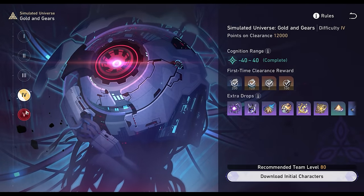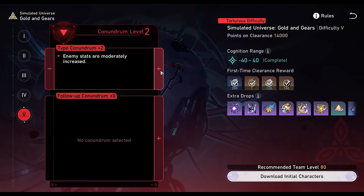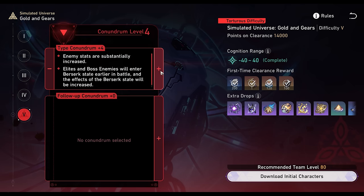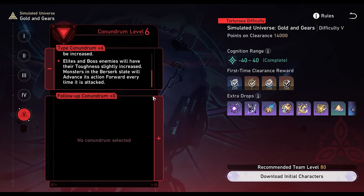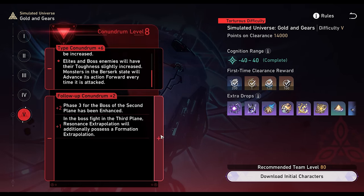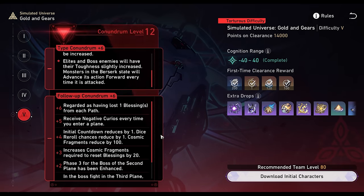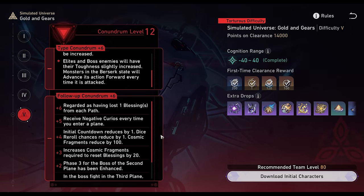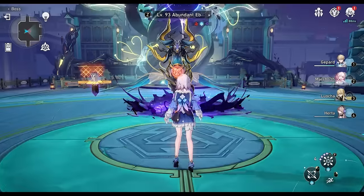In GNG, after clearing difficulty 5, there are 12 additional difficulties that unlock, each adding modifiers that either increase enemy stats or add additional annoying effects. The difficulty is harder than Swarm 5, as the bosses move much quicker and deal a lot more damage. This method, however, can be used pretty painlessly to clear all the way up to the highest difficulty, Conundrum 12.